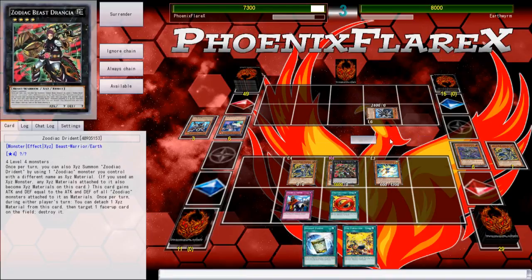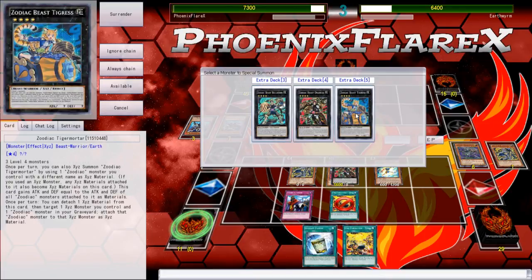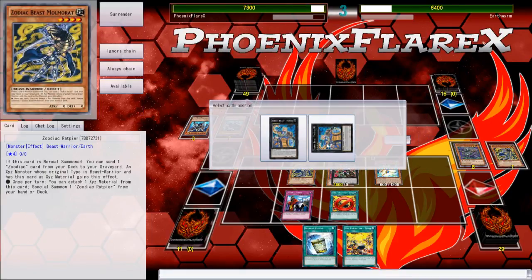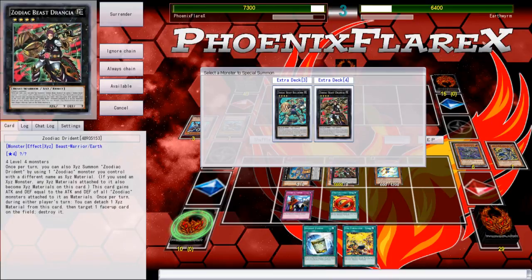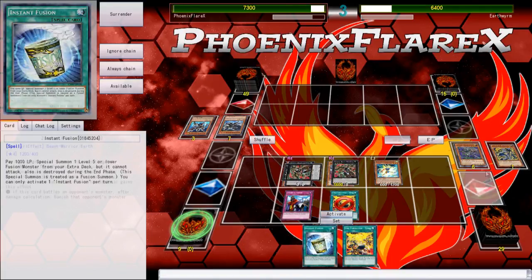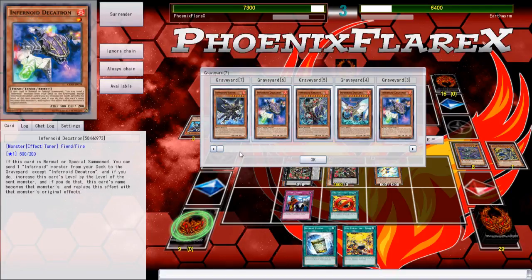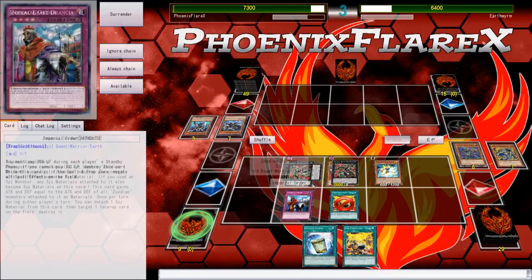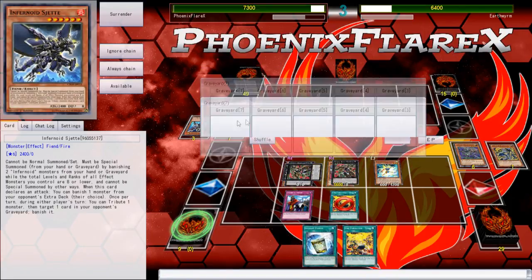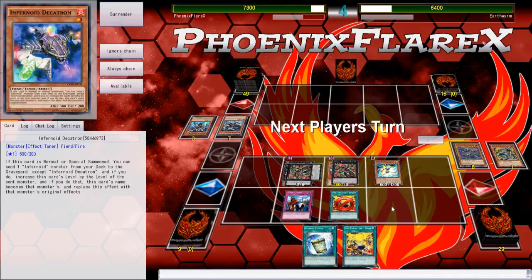I normal summon Takatamborg because it has attack points and can attack over his two monsters. Then I don't really have much else to do other than start bolstering my board. I know he has a Tondle in hand and multiple ways to summon Infernoids because he does have access to things in Grave, so I just make double Dryden. The reason I make double Dryden is because I have Instant Fusion and Tanki in hand, so I do have a follow-up play next turn.